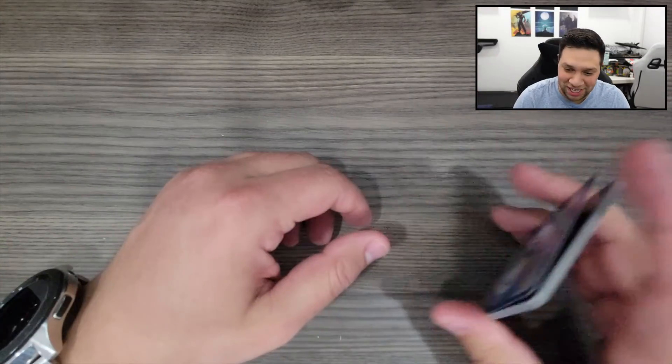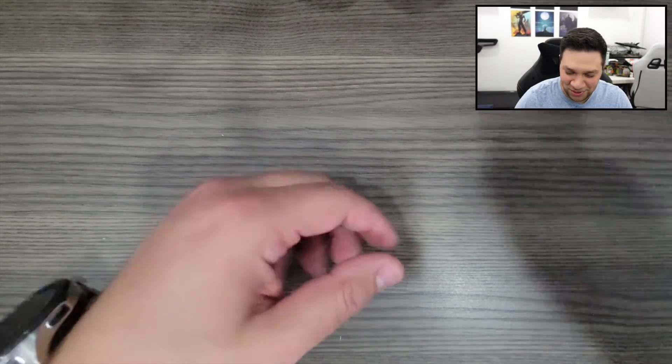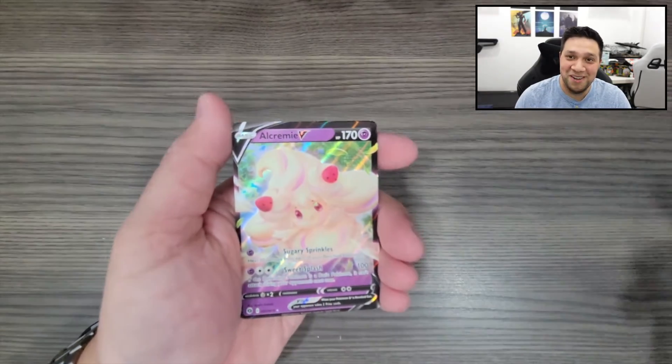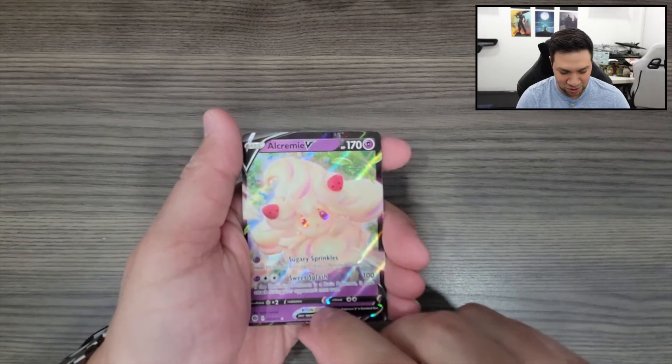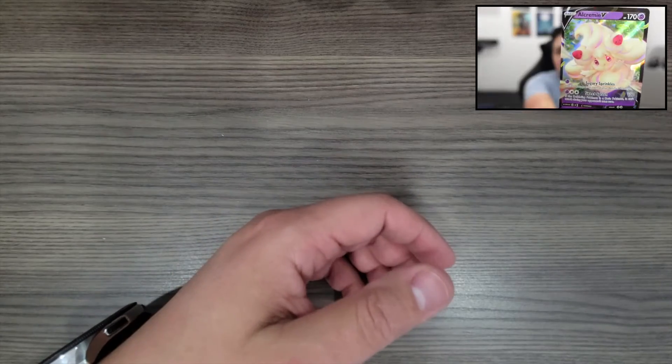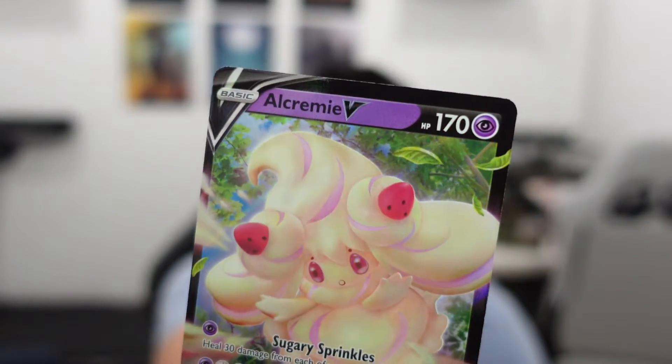And there we have all four packs from that double box. Obviously I didn't get what I was aiming for, which is of course what everybody wants — a Charizard. I would also really like one of those Venusaurs. But my favorite pull from this box is that Alcremie V card — still, not a bad pull. That's all I have for you guys tonight. Hopefully I get those Battle Styles Elite Trainer boxes soon and I'll be opening those as well. I'm really excited to get one of those because I have had a bunch of the booster packs for Battle Styles but have yet to get the actual Elite Trainer box. So until next time, you guys have a good night.